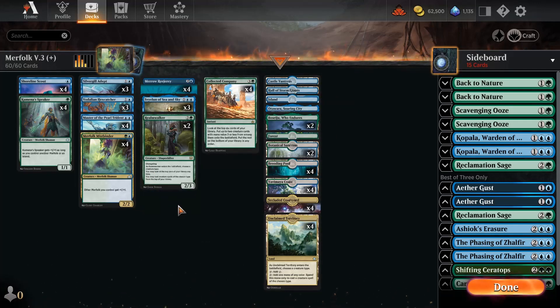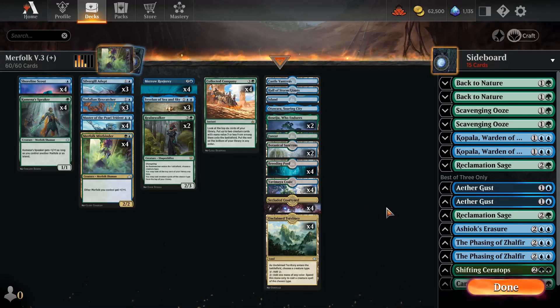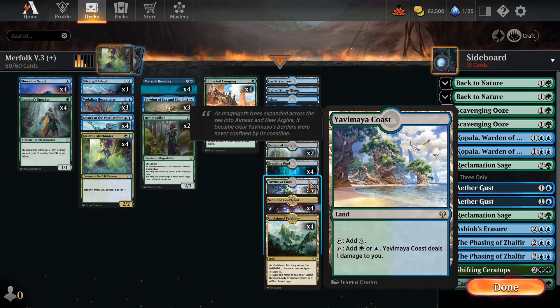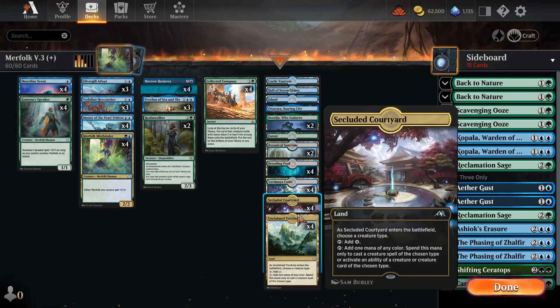We also run cards that reward us for having merfolk, like Realm Walker for card draw. Old Sea and Sky, the merfolk god, is a payoff card that also helps protect your merfolk. We run Collected Company as well — we're an aggro deck in green that can run it, and merfolk is a pretty aggressive deck. Lands are relatively self-explanatory: lots of blue and green dual lands that come in untapped early, plus some creature-type lands since the majority of our deck is just creatures.